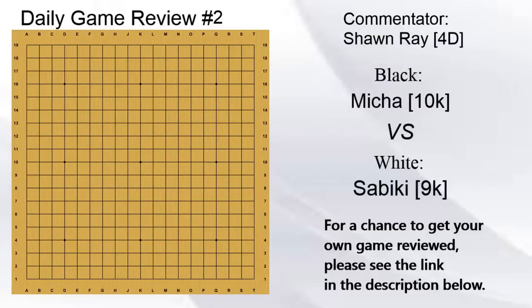Hello everyone and welcome to daily game review number two. In today's game we have Micah versus Sabiki, a 10Q versus a 9Q. We're going to see what is the difference between a single digit Q and a double digit Q, and what it takes to break that barrier. I have not looked at this game so I don't know what's going to happen, but let's get started and find out.